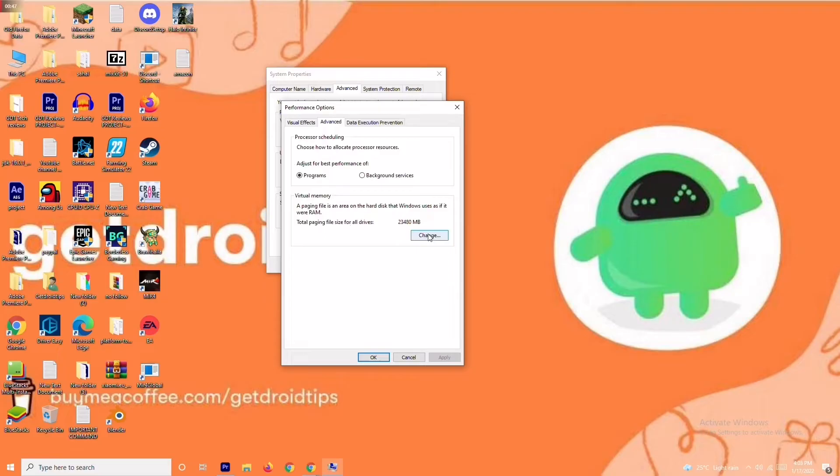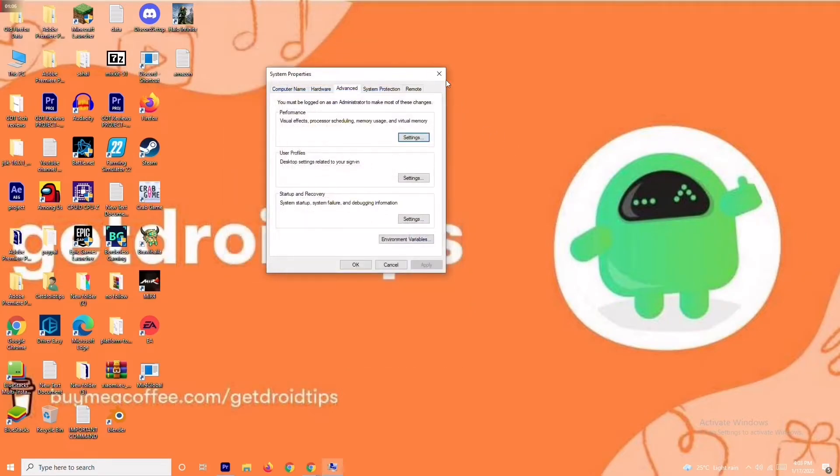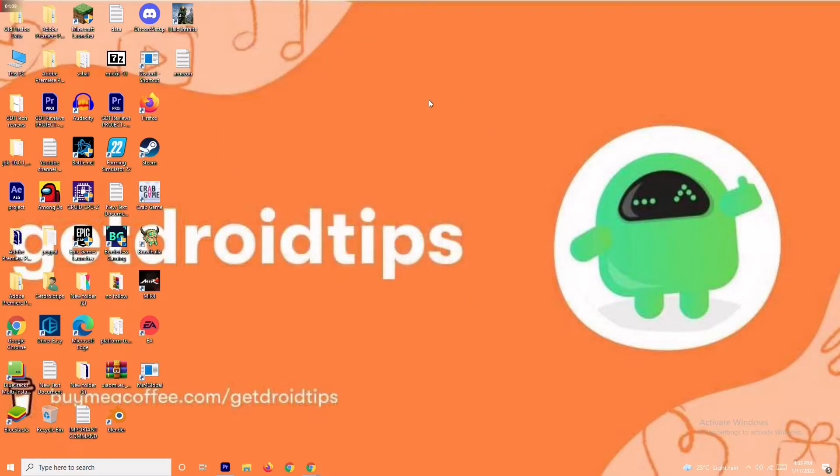As you can see, there is a default value given for the initial size. You have to change this to 4096 for the initial size, and in the same way change the maximum size to 4096 as well. Once done, click OK and check whether the issue is resolved or not.